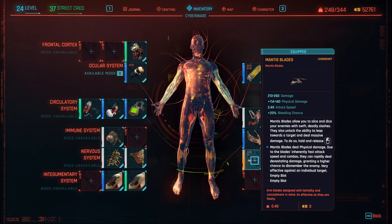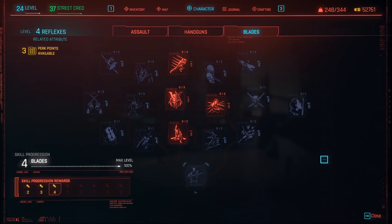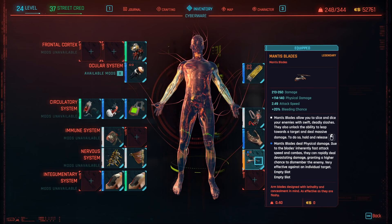The legendary Mantis Blades we're going to be grabbing do 400 damage a hit and attack 2.5 times per second, so you can hit about 1,000 damage per second with these weapons — and I've not invested in any of the blade attack speed or damage increase perks at all. They also have a 20% chance of making enemies bleed, but to be honest it never really comes into effect. There is also a way to increase the damage the Mantis Blades do even further, but I'll talk about that after I show you how to get them.